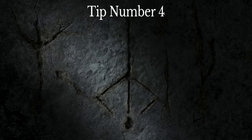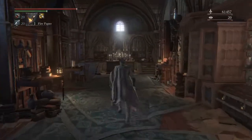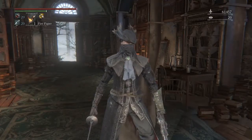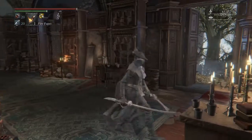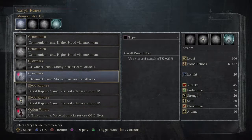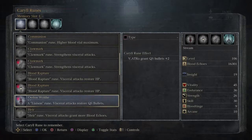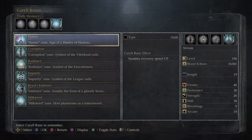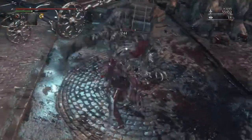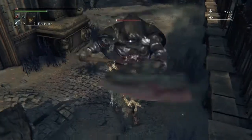Tip number four: become the Rune Daddy. After killing a certain boss, you get access to Caryll Runes — essentially perks for your character. I run the Clawmark Rune for 20% extra damage on viscerals, Blood Rapture for 300 health back on viscerals, Oedon's Reach for two extra bullets back on viscerals, and the Hunter covenant rune for extra stamina. In the late game, it's significantly harder to kill me as long as I'm consistently parrying — and I am a parry god at this game!